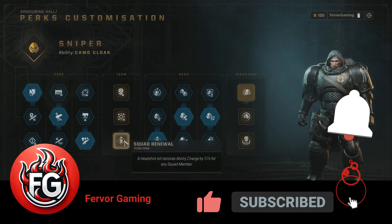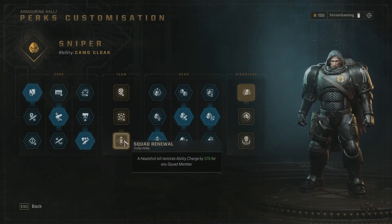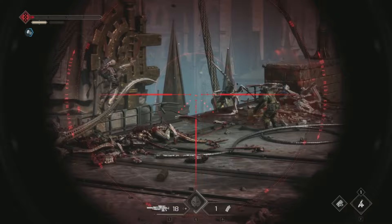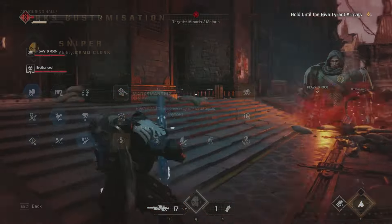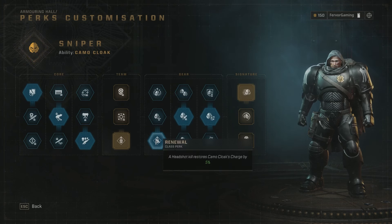Under team perk we're picking up Squad Renewal - a headshot kill restores ability charge by 10% for any squad member. Since you'll be headshotting and killing things constantly this helps a lot. Alternatively you can pick up Marksmanship if you just want raw damage.